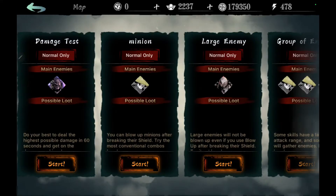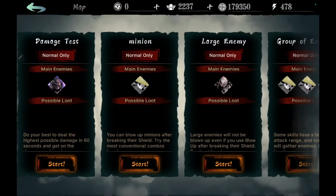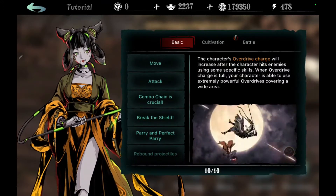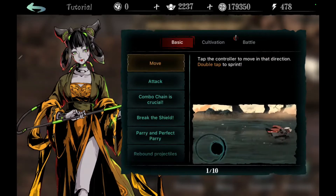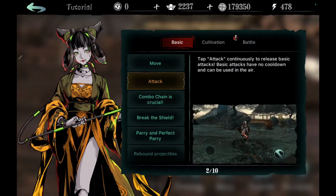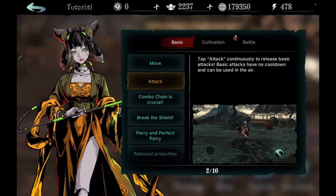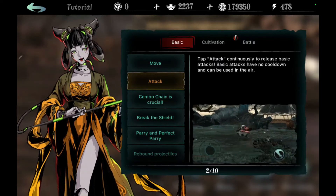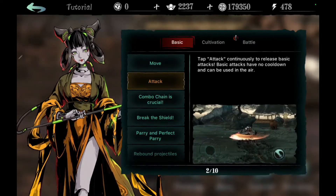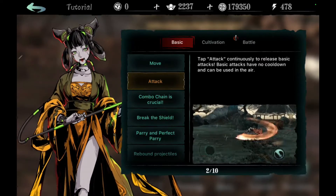You do have lots of options. There's a training mode that allows you to test and hone your skills. There's also a tutorial section that literally walks through so much — how to move, combo chains, attacks — it goes through all that. It's really self-explanatory and doesn't prolong things. The nice thing is you can skip it, move through it fast, and always go back if you're not sure about something like parry and perfect parry.